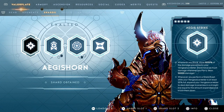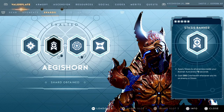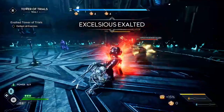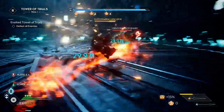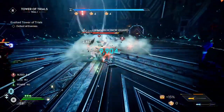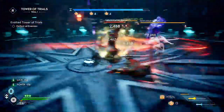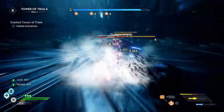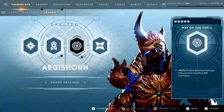Next, let's take a look at the second shard for Aegis Horn, the Stasis Banner. This is pretty simple but also very, very good. It applies stasis to all enemies within your banner aura every 10 seconds, and on top of that you gain 300 over health whenever you hit an enemy that's in stasis. Most of the banner abilities with these valor play shards are pretty good, and this one is no different. Being able to freeze enemies and then also gain over health just by hitting them — not even killing them — is super useful, especially when combined with other shards that benefit from over health.